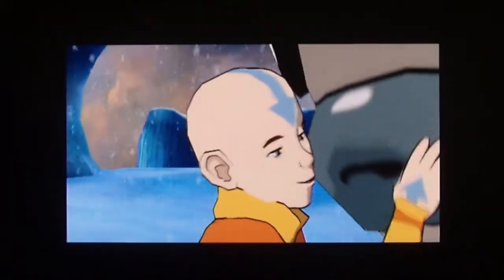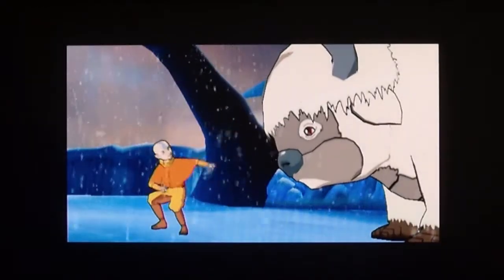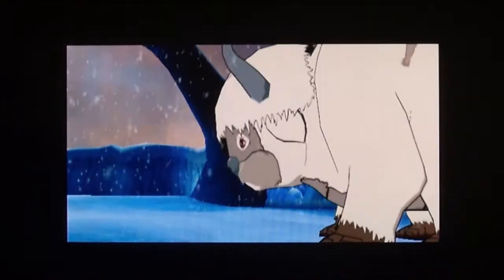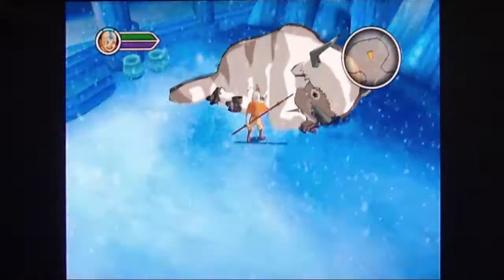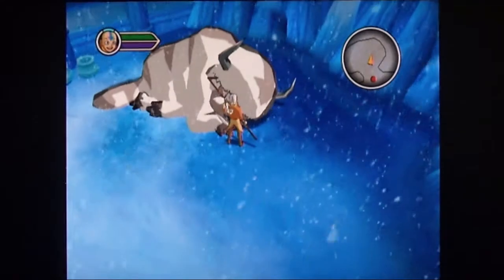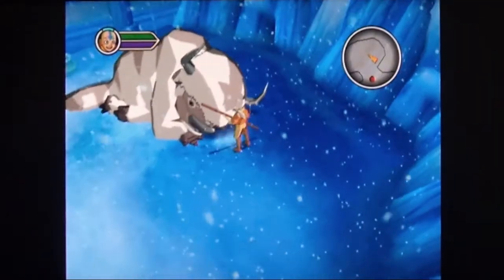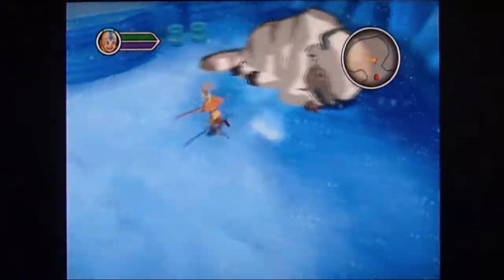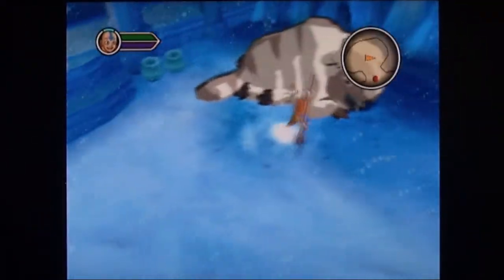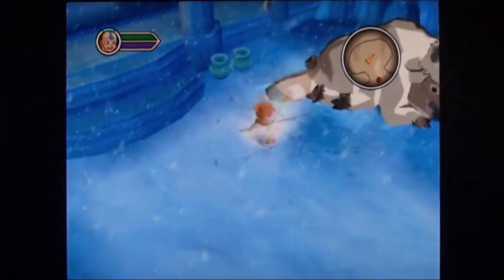It's very cartoony but also very rough — you can see edges where there shouldn't be edges, like in Aang's eyeballs. It's very unrefined. Also, Appa is about a size too small; Aang should not be as big as Appa's head. So Appa is just a little small in this game.